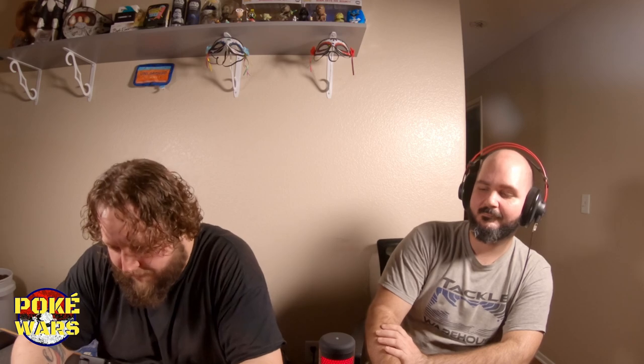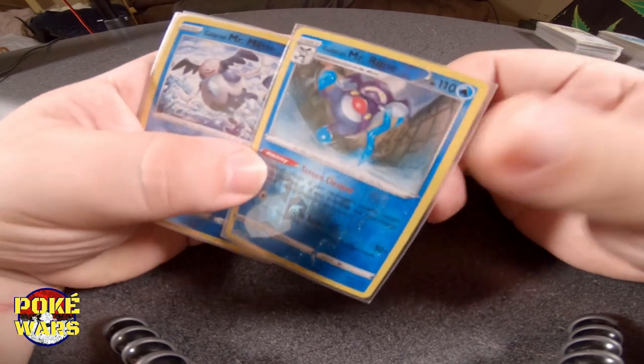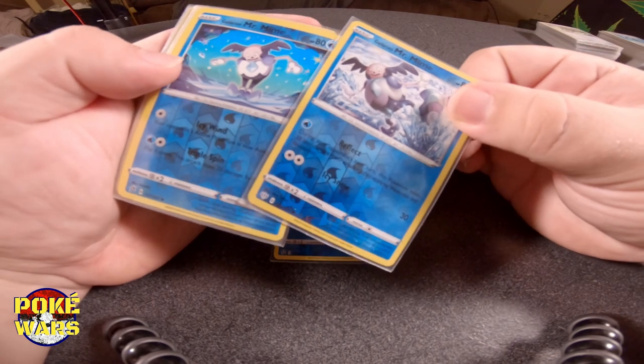Moving into the Galarians — Galarian and Alolan Pokemon. We had to go with the Galarian Mr. Rime, and we got that in the dope reverse holo. We'll set Mr. Rime right here. Got to get to Mr. Rime somehow, so we've got two Galarian Mr. Mimes. You might know Mr. Mime as a fairy type, possibly a psychic type. But the Galarians are ice type — though they use water energy.